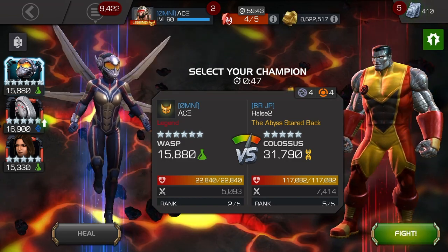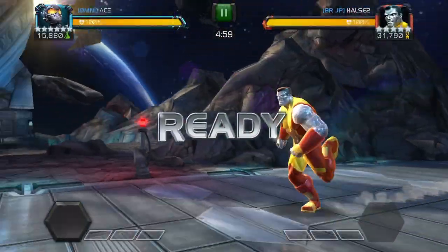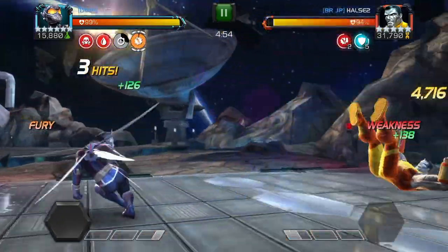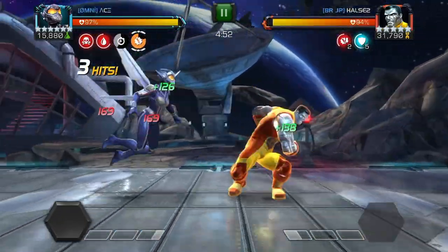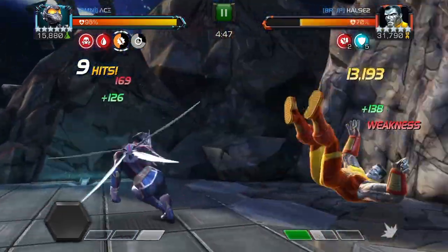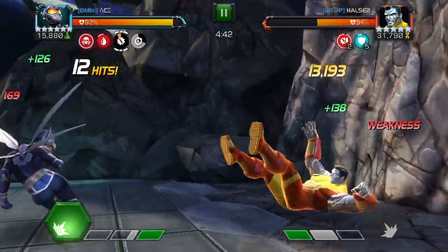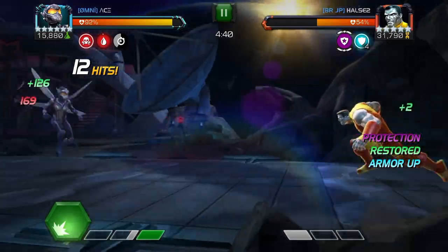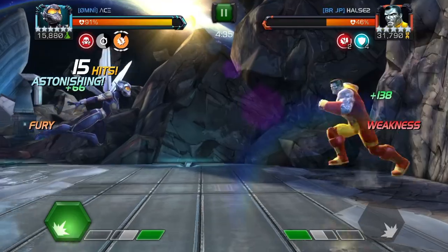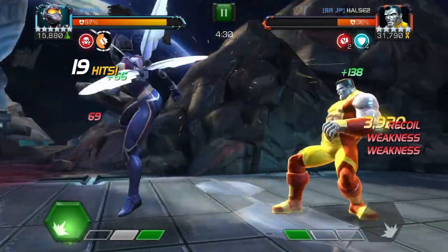This first fight was just Colossus on knockdown so I decided to use Wasp. With Wasp you can go into a combo and then immediately heavy and chain the two — it just works out in my favor and makes the fight really easy. Wasp was doing a nice amount of damage here.